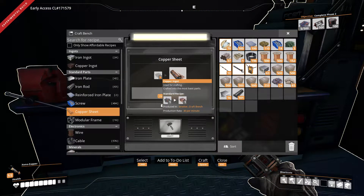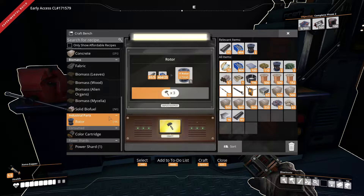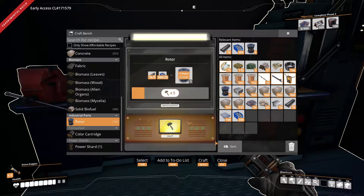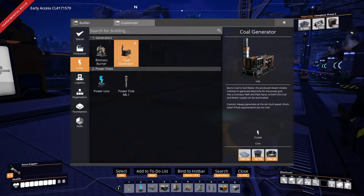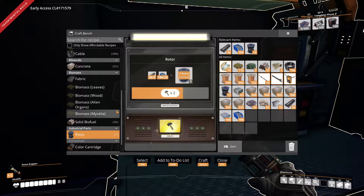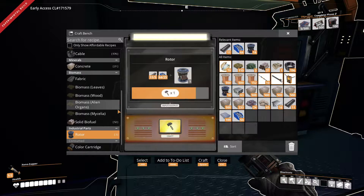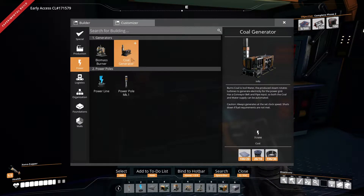To make the water extractors I don't know what ratio we need — we need 10 rotors and 20 copper sheets. Copper sheets take copper ingots. We need 10 rotors, so let's make them first. We'll eventually see what we need for the coal ratio — we just have to start getting power set up. Also I want to see what the coal generators take — 10 more rotors, we need 20 in total.